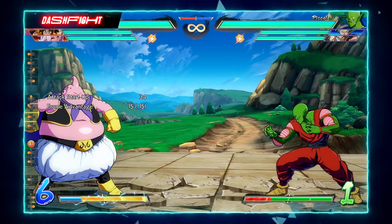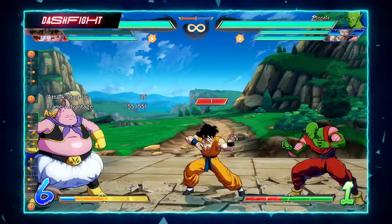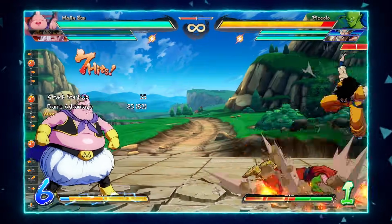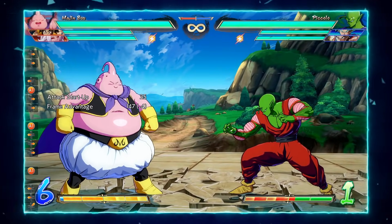Next is the C assist, which is this tracking EX Wolffang Fist that has a lot of block stun and comes out at a decent speed. It does C assist things, but I can't recommend it as much as Yamcha's A assist, in my opinion.